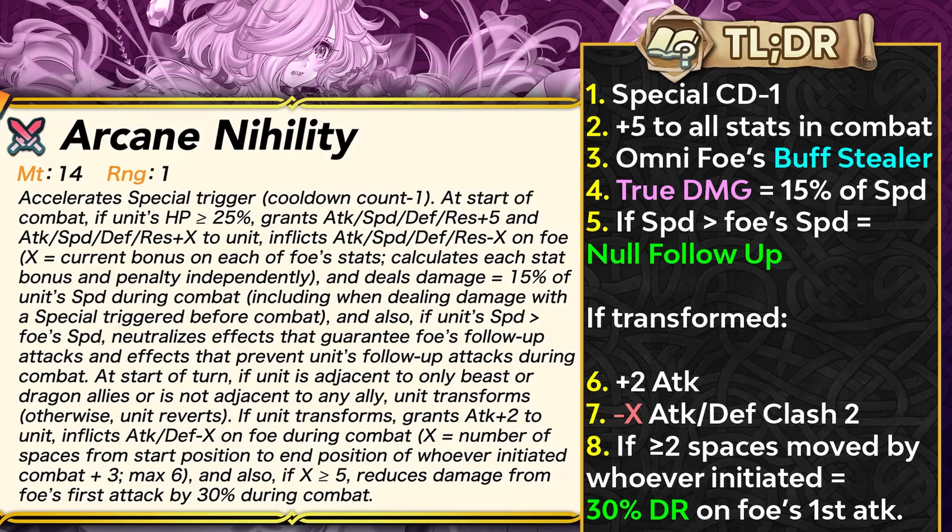Arcane Nihility is a 14-might beast stone that can give you minus some special cooldown and plus 5 to all of your stats. It has the Binding Necklace built in, which we've seen before on Freya and Summer Ash. What it does is give you extra stats depending on the visible buffs the foe has — you pretty much steal their buffs by getting more stats and debuffing them, which is really helpful in game modes where people use a lot of visible buffs. You can also get true damage based on 15% of your speed.